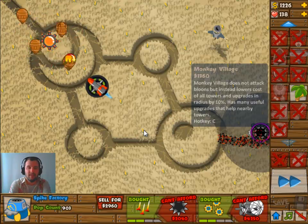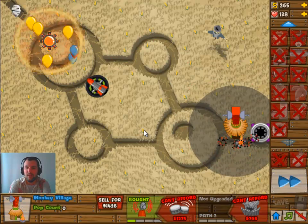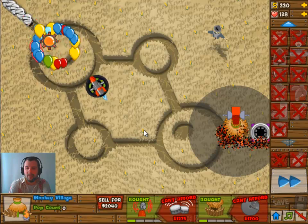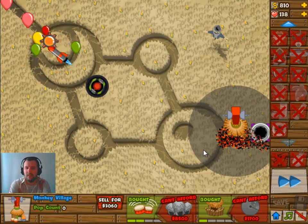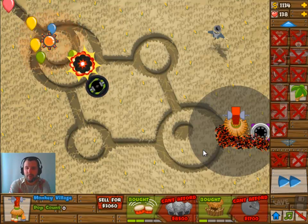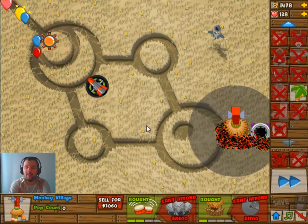We're losing a few lives there, but that's okay. I'm going to lose quite a few lives here, but that's all fine. We're going to add a village here because I wanted to try out whether the village buffs work on the Spike Factory — extra popping power. I'm not really sure if that works on the Spike Factory, but it should.